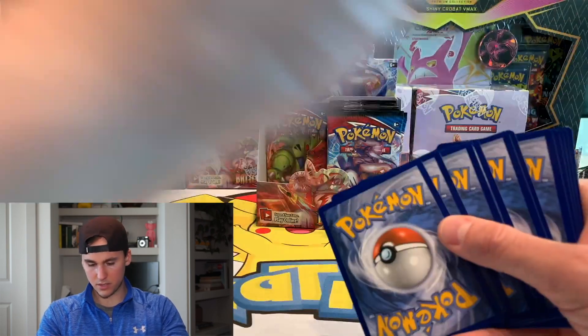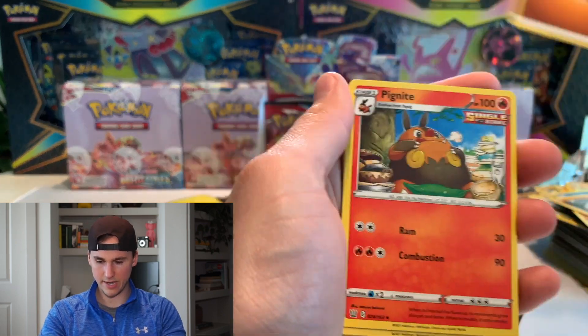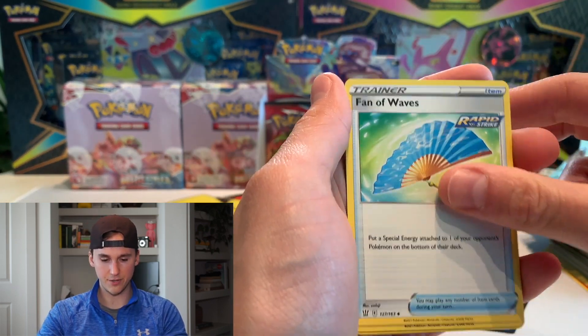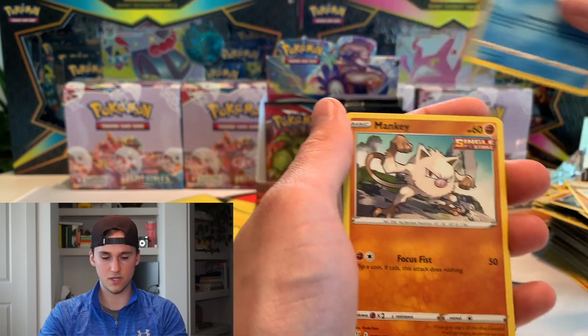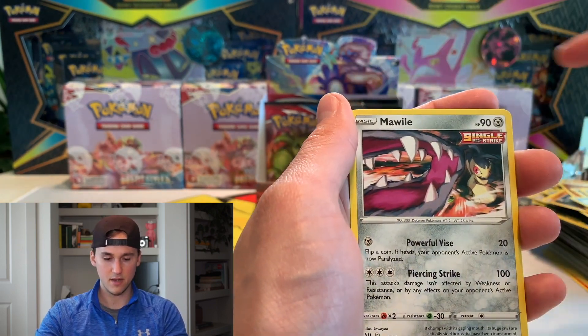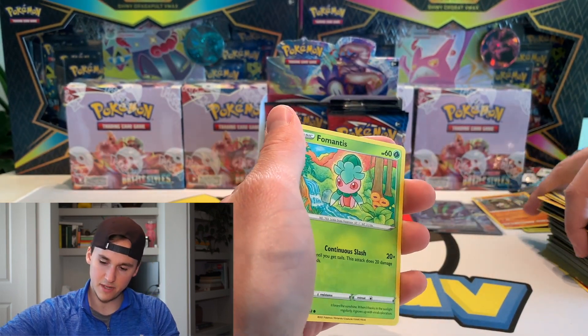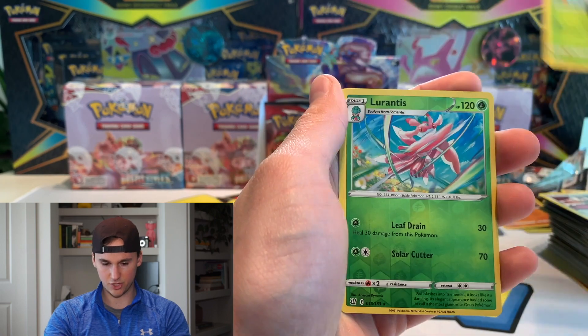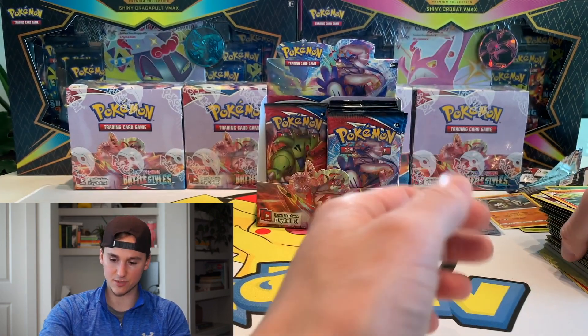Let's see what we can do here. Fighting energy, fan of waves, Galarian Mr. Mime — love that artwork — Horsey, Mankey.